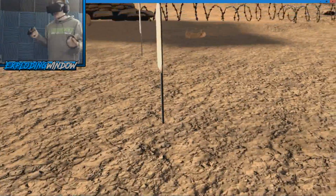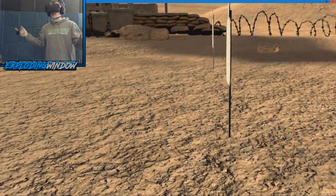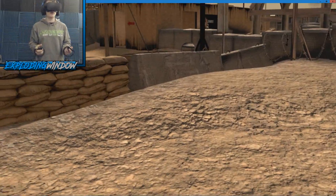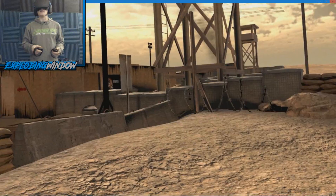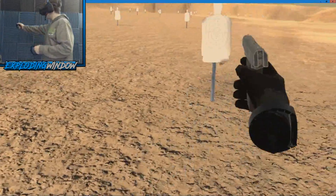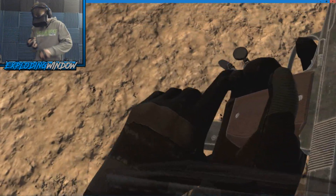For the radio, bring your right hand to your left shoulder and hold the shooting trigger to talk — release to stop. So you can say 'I've got contact on the left.' There is 3D spatial sound, so people nearby can hear you speak at close range without using the radio. This also means you don't want to be too loud when sneaking around, since enemies nearby may hear you.